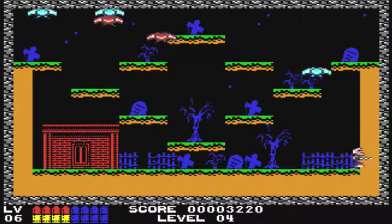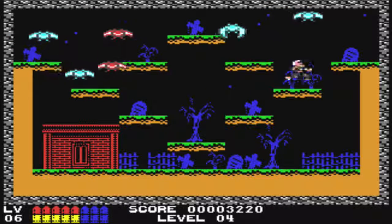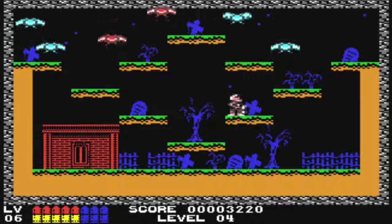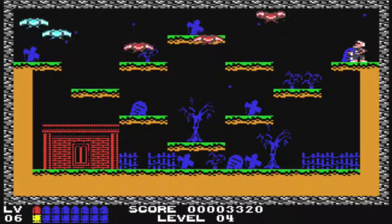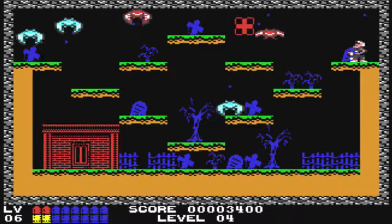Guns N' Ghosts is published by both Citronic Software and RGCD. Citronic Software handles the floppy disk and cassette tape releases. If you don't own a Commodore 64 — and it sucks to be you — you can purchase a digital download to play on an emulator. RGCD is responsible for releasing the cartridge version of the game.